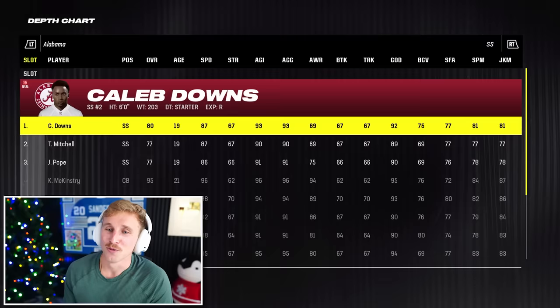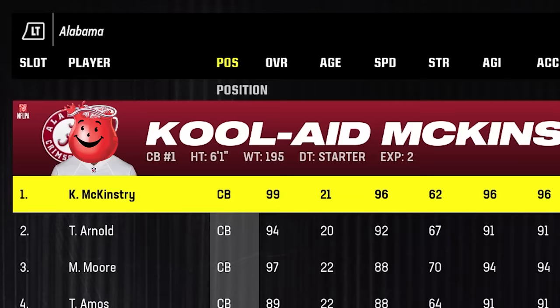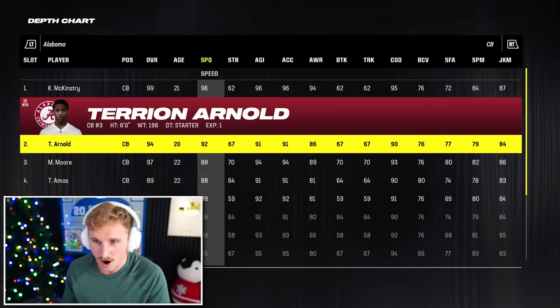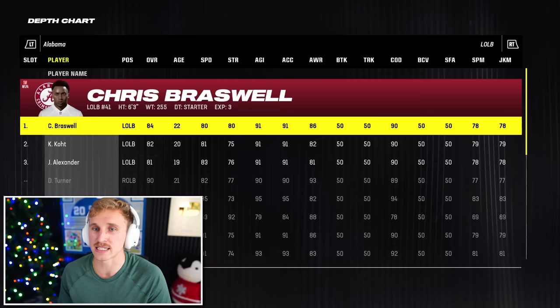What about Alabama? Caleb Downs is an 80. Jalen Key's an 82. Kool-Aid McKinstry — he's a 96 overall. It should be a federal war crime to name your child Kool-Aid, but... Arnold's a 92. Dallas Turner, a 90. Deontay Lawson's an 86. Chris Braswell's an 84. Keenan's an 85 at D-tackle. Otis is an 89.